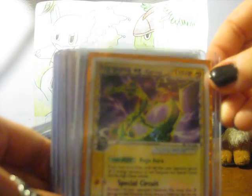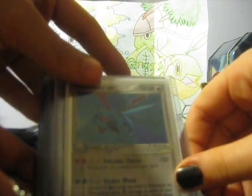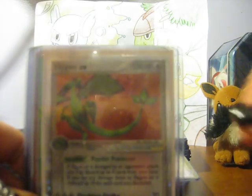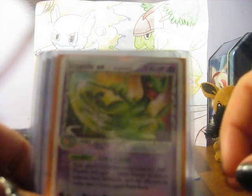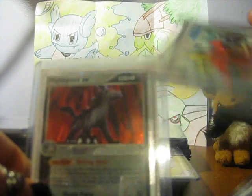Rayquaza EX, which we pulled out of a Dragon Frontiers pack. Salamence EX — not for trade, I pulled it. Metagross EX — this one is for PM Master, so it's not for trade; we're sending it out with a bunch of other stuff tomorrow. Flygon EX, another Flygon EX which is for trade. Salamence EX, still for trade. Sceptile EX, awesome card. A Claydol EX. A Crawdaunt EX that we got as an extra, which is awesome. And a Minun EX.